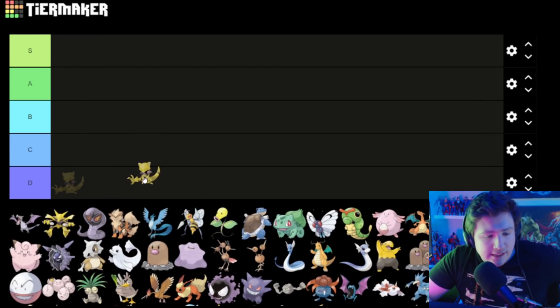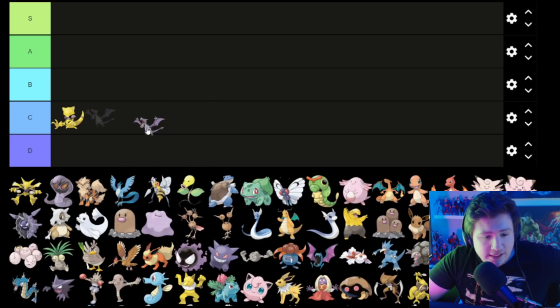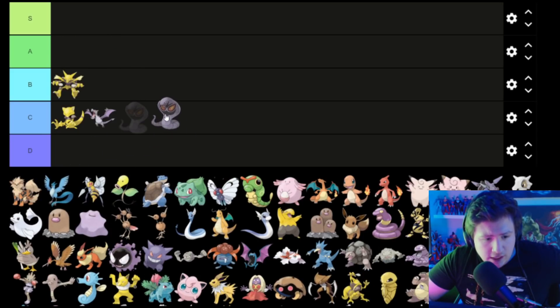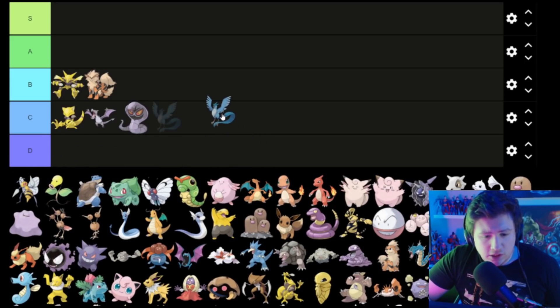Abra is a C. Aerodactyl is a pretty cool one, but he's just a pterodactyl, which is not that great, so C. Alakazam is clearly a B — not great. Arbok is also C. Arcanine — I don't know, he's just a dog, but he's a cool dog, so I'm gonna put him in B. Articuno is a cool bird, but it's just a blue bird, so C.